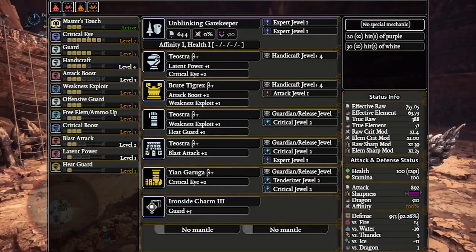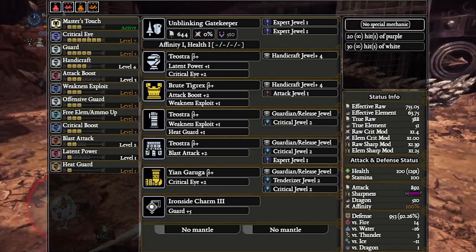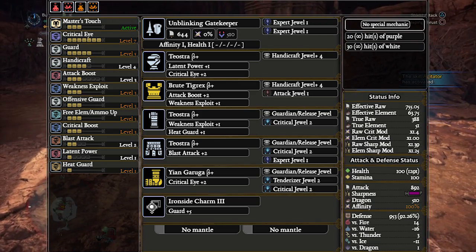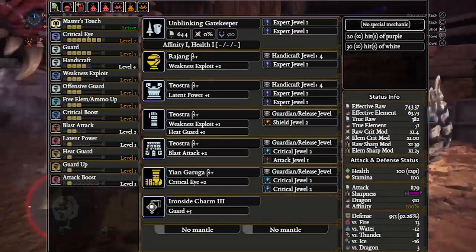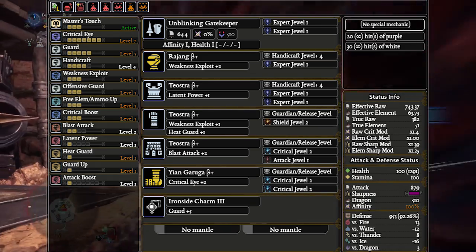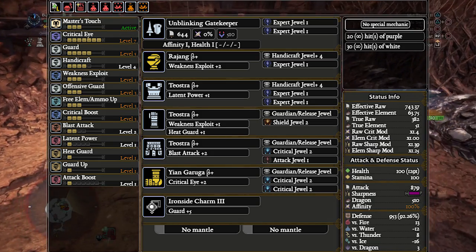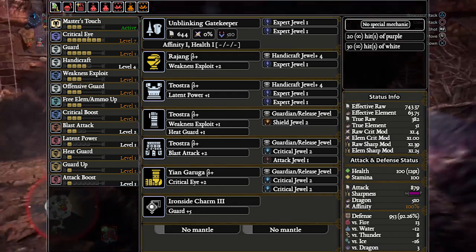As for the Guard 5 version, it actually loses the most damage out of any Guard 5 version because it gains an attack boost but loses 2 Agitator — a net loss of 5 true raw as well as 5% overcapped affinity. This is by no means a big deal, only about 1 damage per poke. However, this set is just as inflexible as the Guard 3 version: to fit in Guard Up or Flinch Free you have to switch to the Rajang helmet, and at that point you cannot fit both Guard Up and Flinch Free without losing very important skills. So if you want to run a Guard 5 multiplayer Dragon Lance, just use the Ruiner no Gigante Lance from the raw meta set video — if you need to fit in comfort skills you'll end up dealing more damage with the Ruiner no Gigante Lance than the Shara Lance.